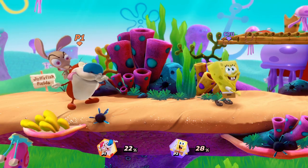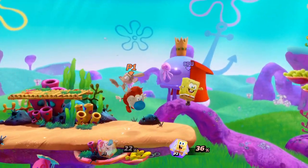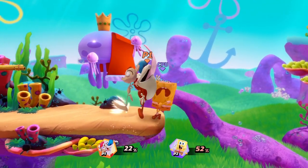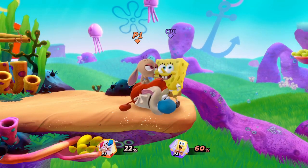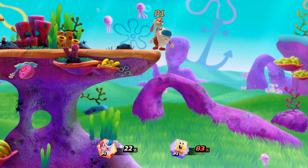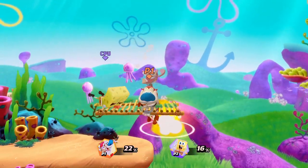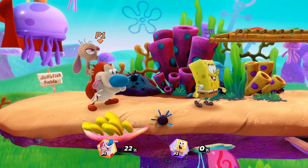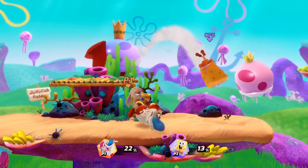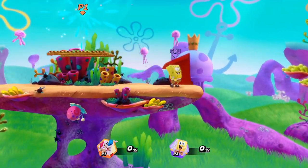Moving on to combos. Running Stimpy doesn't have the most combos, but he does have a few that help out. At low percent you want to start doing Up Tilts into Up Airs, or Up Air into Up Air chains. You do want to fast fall the Up Airs after each other. Down Tilt can also combo into Down Smash afterwards depending on DI and percent — at the ledge you can get combos like that which are really good for killing early. Forward Air can combo into itself depending on DI. Down Air combos into itself — that's probably your most used move in neutral and your best combo move. You can carry opponents off stage and kill really early with it.